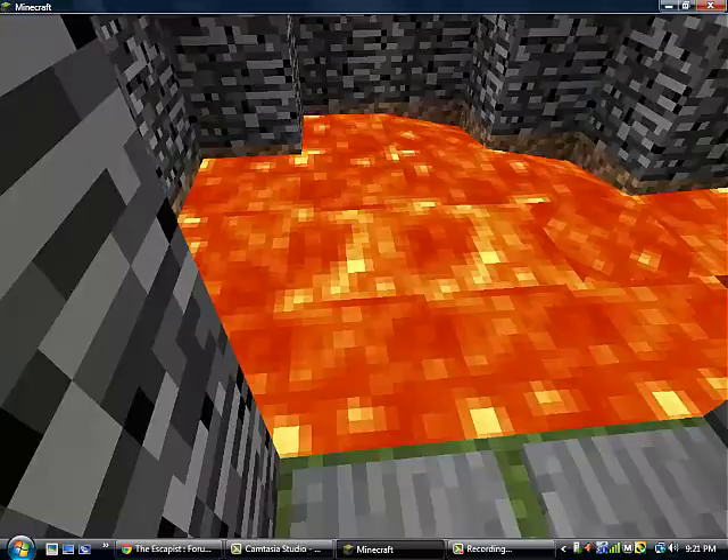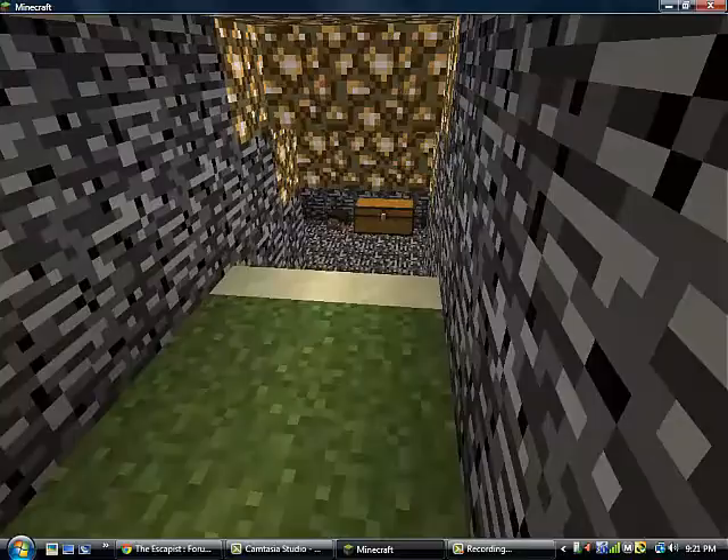The lava pit over here has an enchantment table under the lava — pretty cool, I think. Arrow trap to kill you.